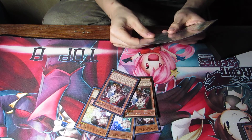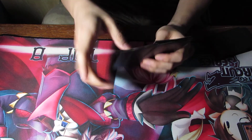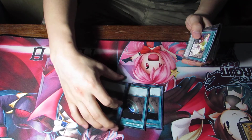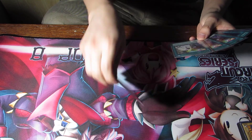Then we run three Ash Blossoms, two Ghost Ogres, and two Gamma with a driver because we have to negate — there's no way around it. Then we have three Terraformings. I know one of them is not secret rarity — if you're watching, I know, don't bug me about it, I'm getting the third one, don't worry.